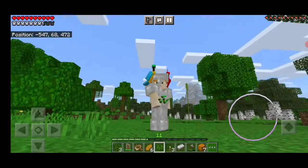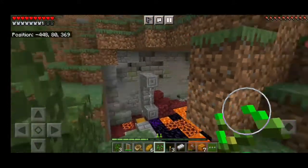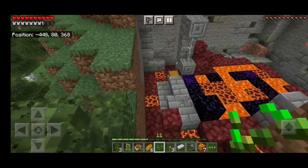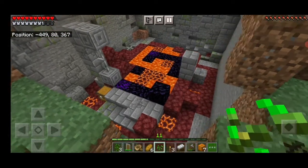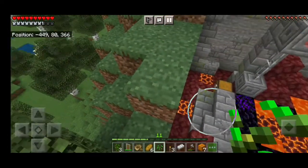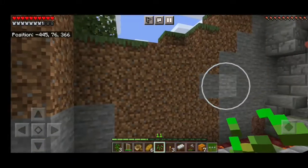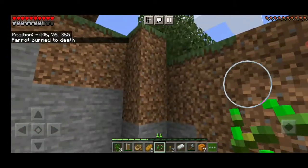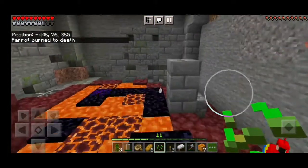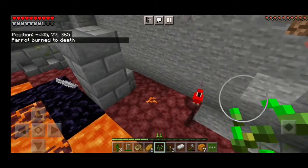I was just chilling, but I didn't know what was going to happen. I was climbing this mountain and found a ruined portal. I decided to take some loot from the chest — but that was a bad idea. The loot was just decent, I took everything. But then I heard someone dying and that was my parrot — I could not find him.